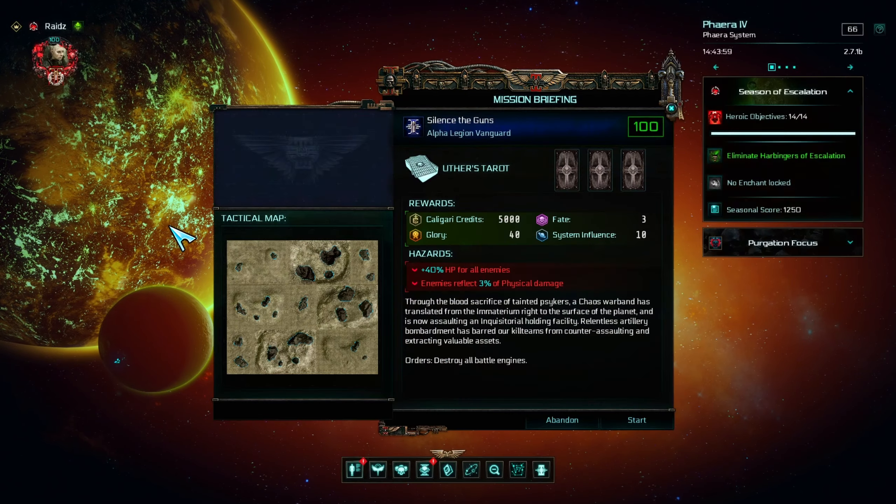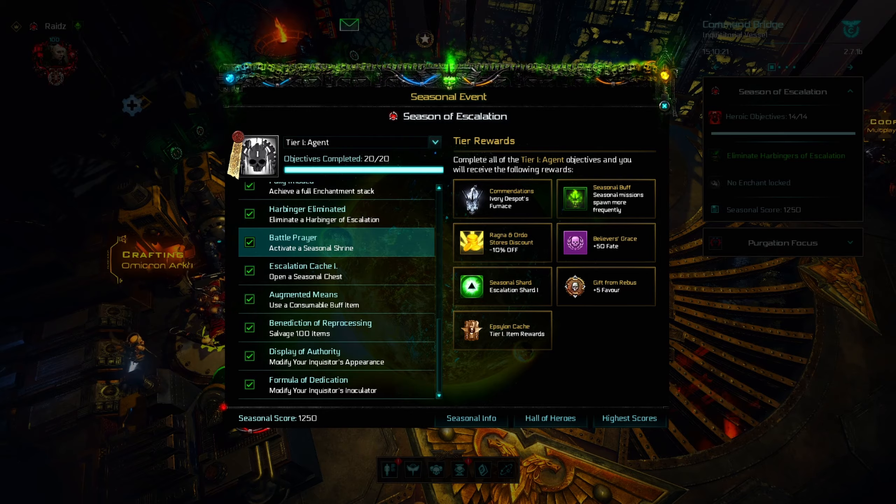There is a 35% chance that a normal shrine becomes a seasonal shrine, so just press one and you get this objective.